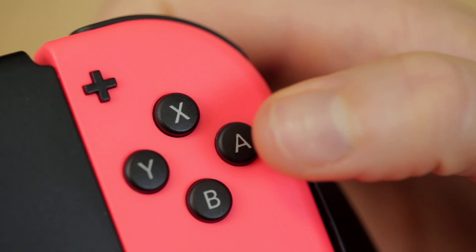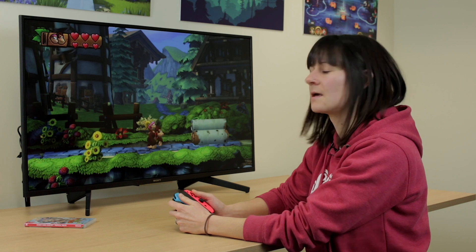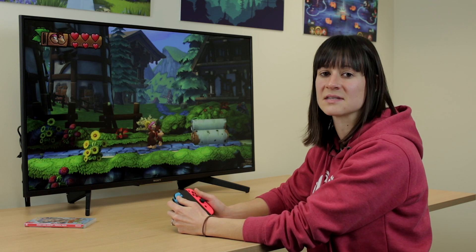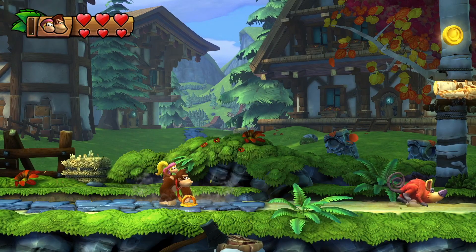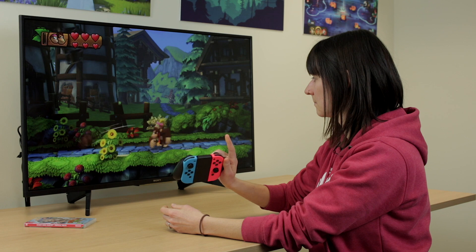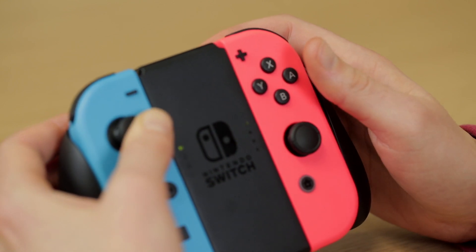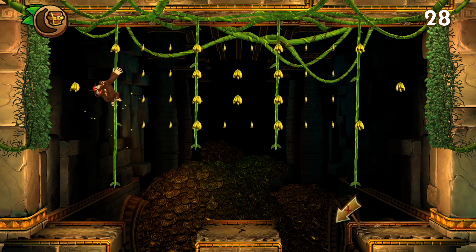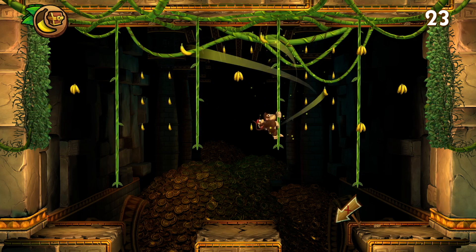At times during gameplay you will need to be able to double tap buttons such as A or B. You will also need to be able to hold buttons such as ZL or ZR. There are some situations in the game where you need to hold down ZL or ZR and then press A or B. An example of this would be when you're jumping between vines — you need to hold ZL or ZR to cling on to them and then press A or B to jump between them.